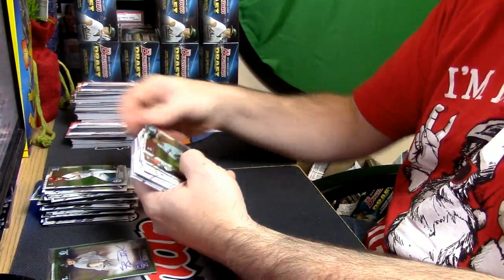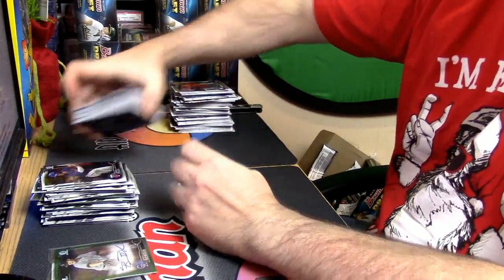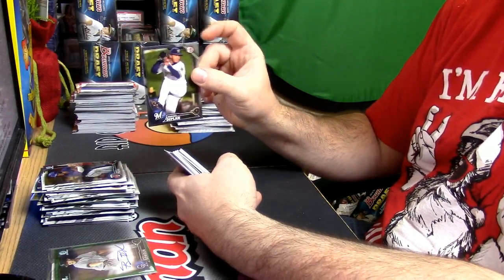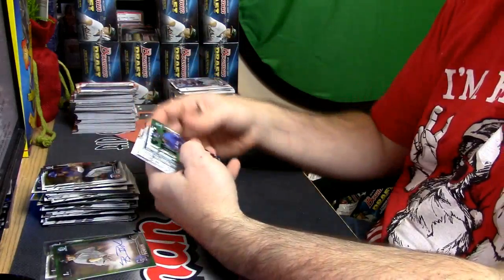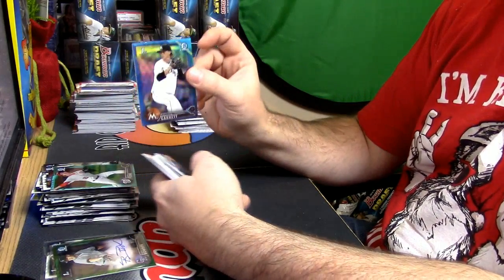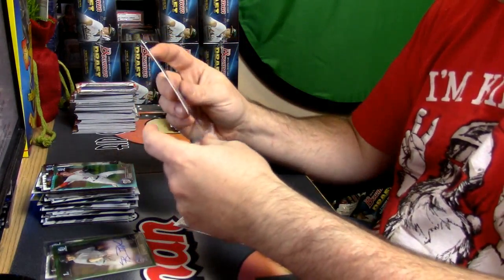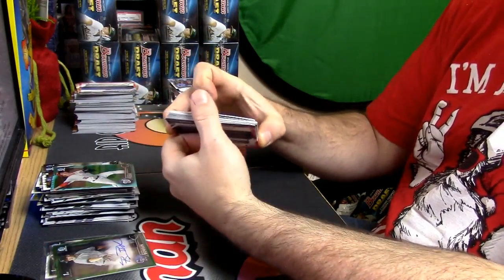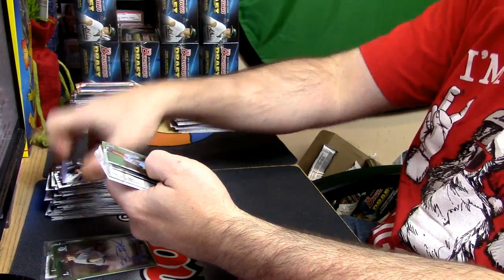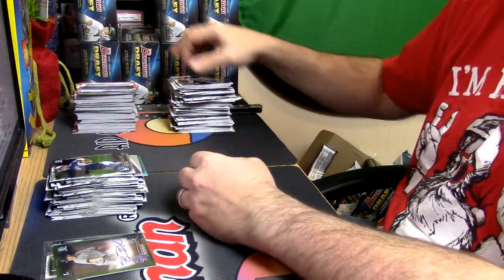Dakota Hudson refractor, Alex Hansen refractor. Marcos Diplan black paper for the Brewers — those are numbered to 499. Eric Fed sky blue and Braxton Garrett for the Marlins — it's a blue refractor for the number seven pick in the draft. Are you serious? You got the Kobe, you got the Curry — you might as well just collect the set at this point. Willie Adams refractor, Andrew Sopko refractor.